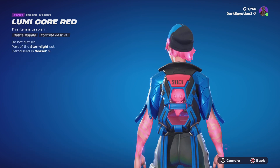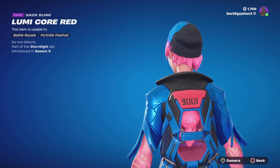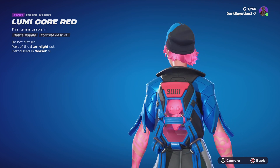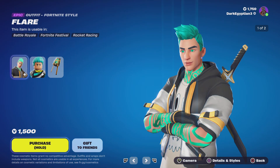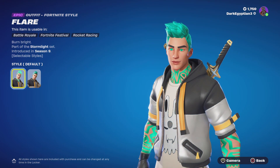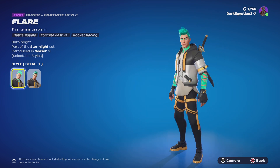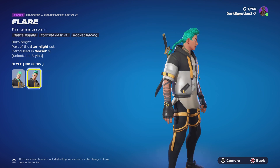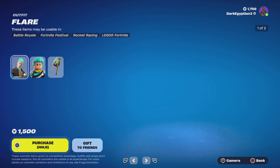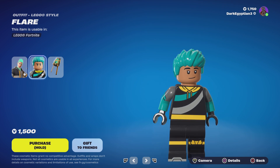Moving on to the Lumicore Red back bling — 'do not disturb,' 9001. I'm still trying to figure out what that means. Moving on to the male skin, we have the Flare — 'burn bright,' part of the Stormlight set, first introduced in OG Season 9. Again we've got the same styles: the glow style and then the alternate no glow style. Moving on to the Lego Flare skin — not bad, I like this one a bit more.